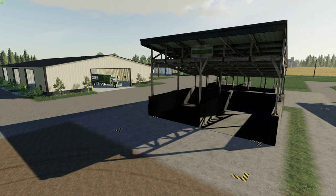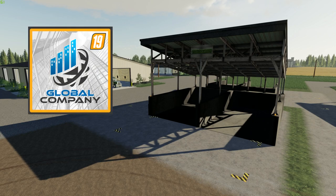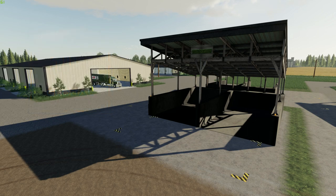First up we're going to take a look at these awesome little bale storage units. Now you will need the global script — I'm going to leave a link for you down below. It's called the global company mod. Just download it like a zip file and put it in your mods folder. You'll need that for this mod to work, and I'll show you how that script works once we get going.